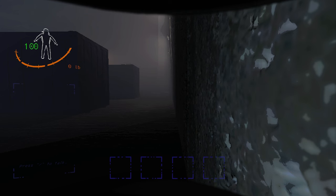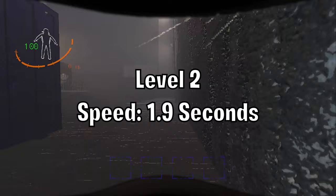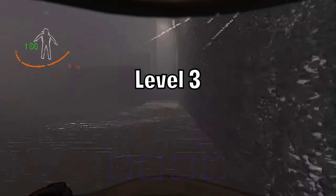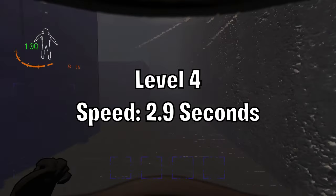The Running Shoes. This ability increases your movement speed. Level one will increase it by 1.4 seconds. Level two increases it by 1.9 seconds. Level three increases it by 2.4 seconds. And level four is 2.9 seconds faster.